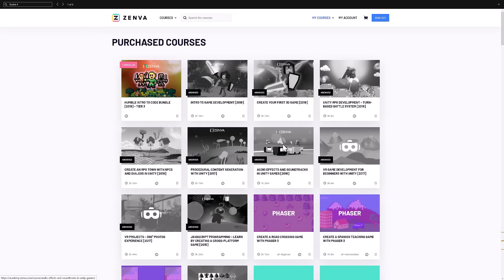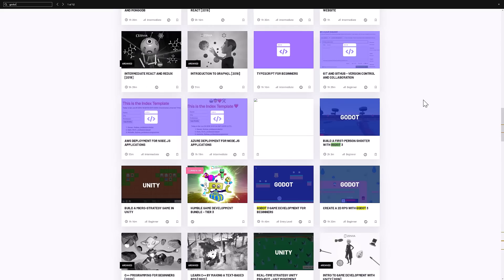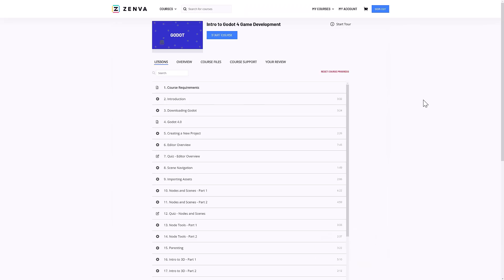You get a redemption key and then redeem it on the Zenva site. The Zenva site looks like this — you're going to find a plethora of Godot courses throughout. You click on a course, like this one, which is the Introduction to Godot 4 Game Development — your tier 1 course — and you get an idea of the kind of stuff it covers.